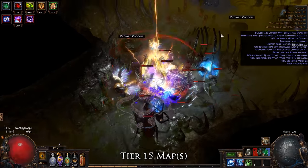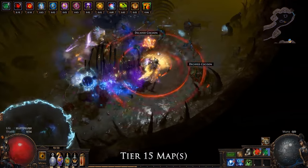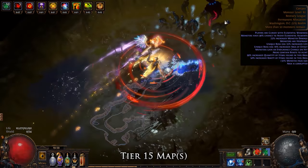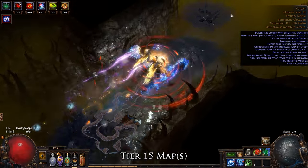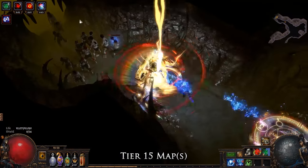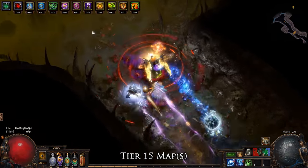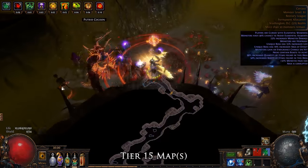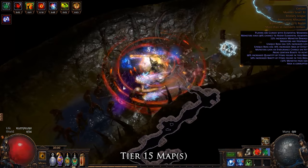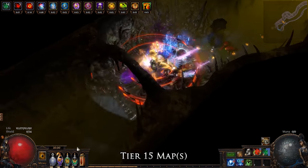The Husky Blade Vortex Scion is a very reliable character with a generous amount of life to spare your mistakes. It doesn't make for a great league starter or first character as we require specific gearing, but it does make for a competent all-arounder for content from uberlab to guardians to shaper. I had a lot of fun trying to min-max the number of elder and shaper items I could wear to get a healthy number of siphoning charges, which ended up in me scour-chancing some unique Hrimsorrow gloves on a shaper base.